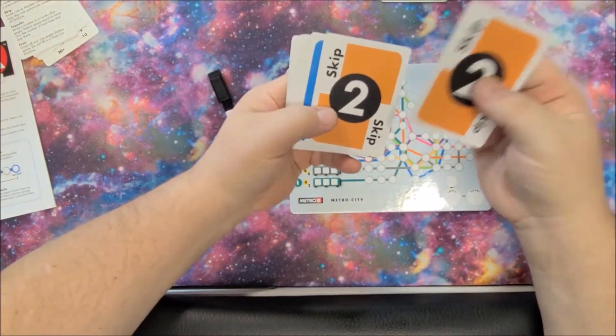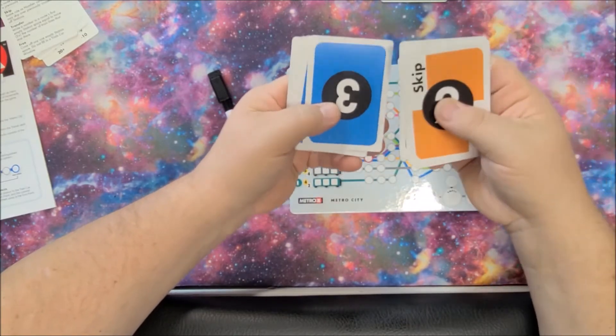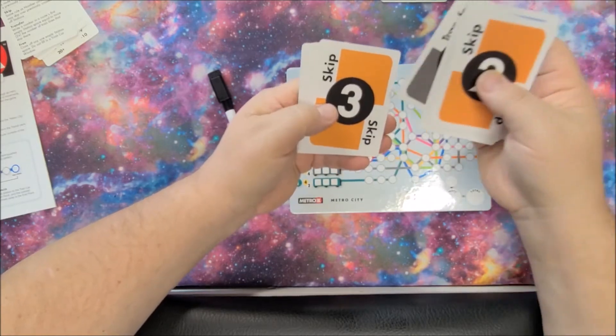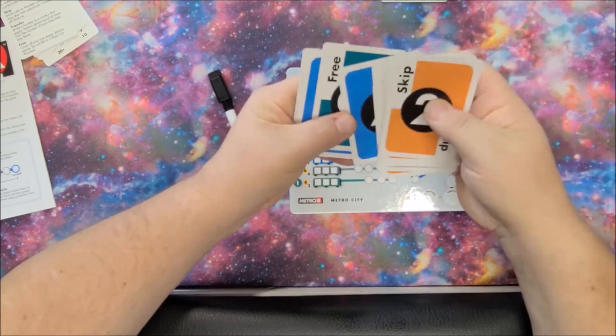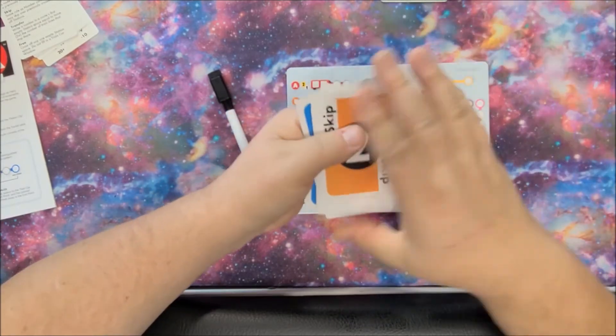Looking at the cards, you have a skip two, a skip two, a five, a six with a reshuffle, a three, a three, a transfer, a skip three, another transfer, a free space, a four, a four, a five, a three, and a four card.